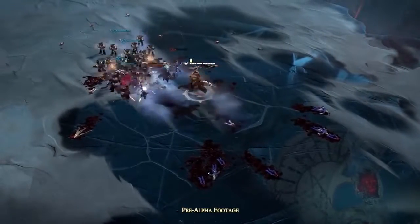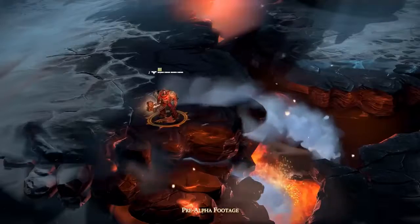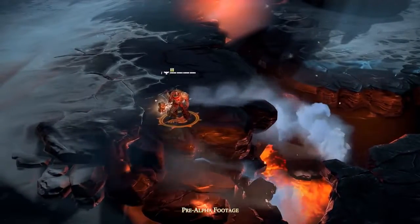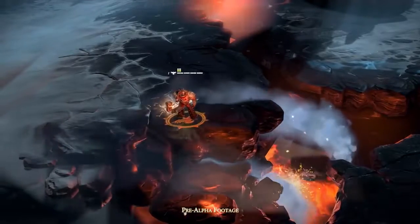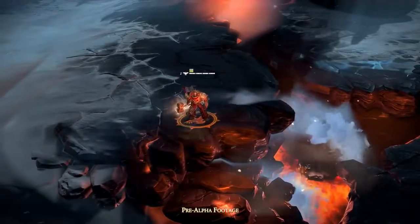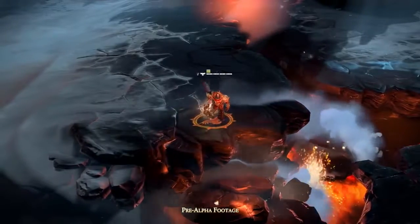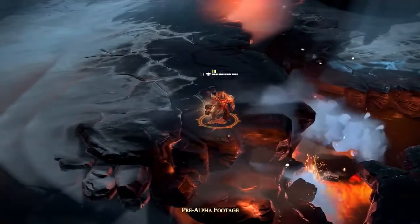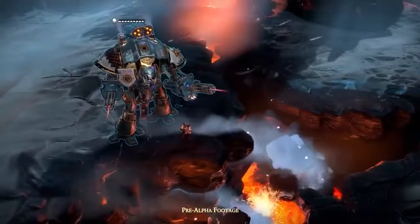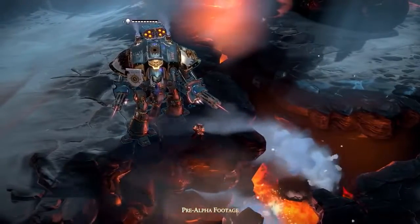Dawn of War 3 has got an interesting new mechanic for these elite units. Before each battle you pick three — there are a few to select from. They each cost a different number of elite points to deploy during a match. So Angelos, for example, doesn't cost that many, so you can get him onto the battlefield quite quickly. Because he's mobile and good against enemy infantry, he's a really powerful early game unit you can use to harass your opponent or make ground early on.